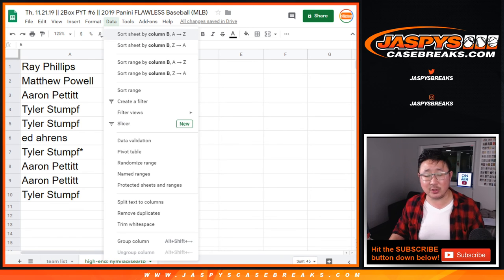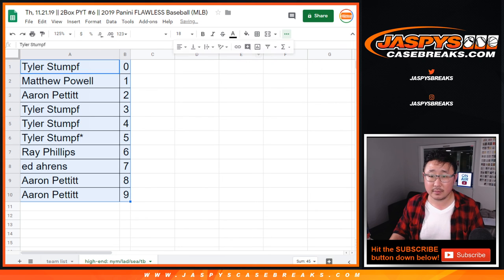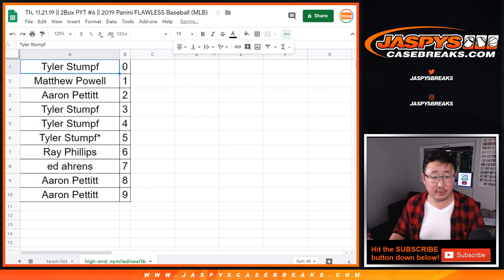I don't think Flawless has redemptions, but if there is, you would get any and all redemptions for those particular teams. And there you go. Look for the break in a separate video. JaspiesCaseBreaks.com.